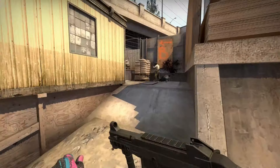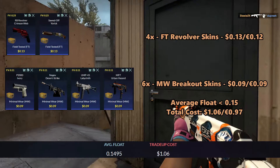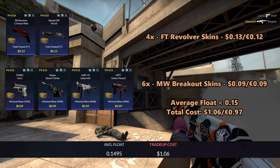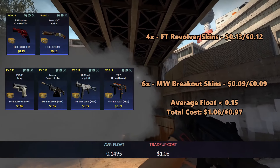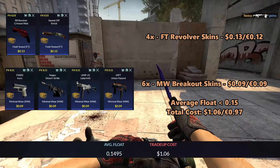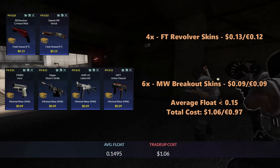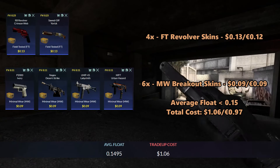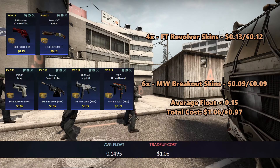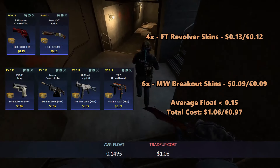For the third trade-up, this will be a Minimal Wear revolver trade-up using four Field-Tested Acid revolver skins and six Minimal Wear Breakout skins. For the revolver skins, use the Revolver Crimson Web or the Sod of Yorick at 13 cents each. For the Breakout skins, use the P2000 Ivory, Negev Desert Strike, UMP Labyrinth, or MP7 Urban Hazard at 9 cents each. The average float must be less than 0.15 — use Field-Tested inputs with floats under 0.23 and Minimal Wear inputs under 0.11. Total cost is $1.06 or 97 euro cents.